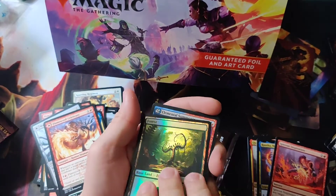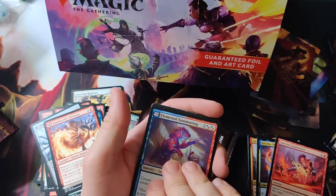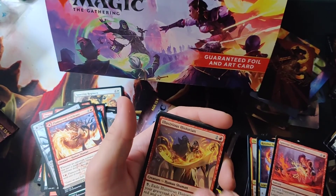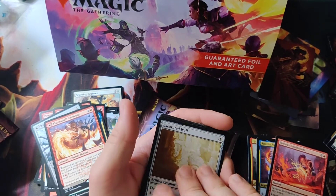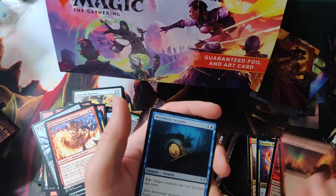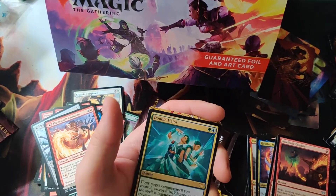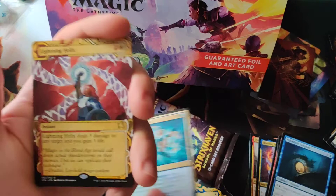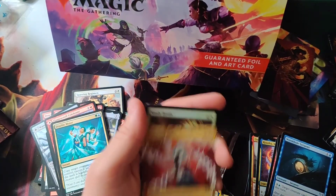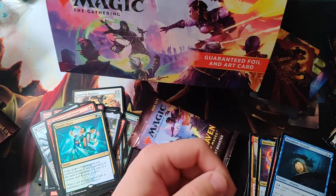Nothing in the back there. Foil land — got a foil Forest. Elemental Summoning, Relic Sloth, Dextrous Illusion, Evacuate Wall, Tome Shredder, Thrilling Discovery, Academic Dispute, Wormhole Serpent, Double Major for the rare. Got a nice little Lightning Helix for a rare on that too. Study Break for a foil.